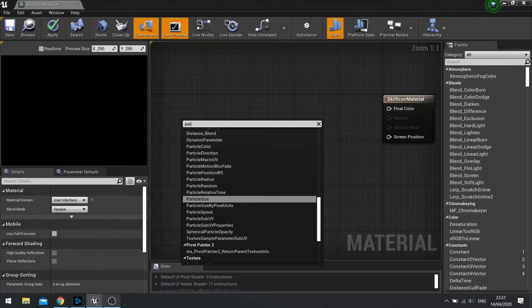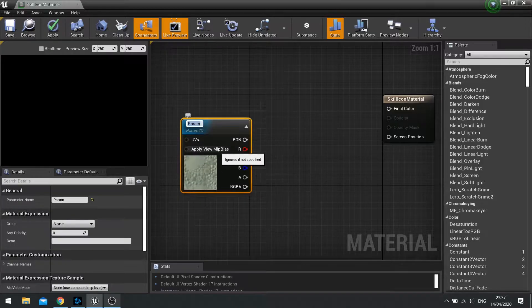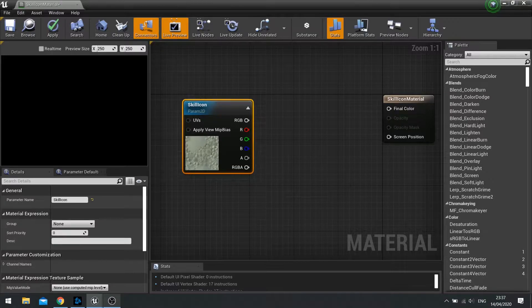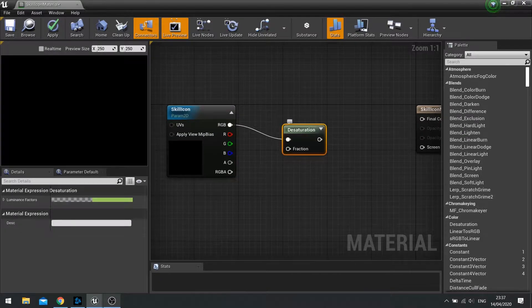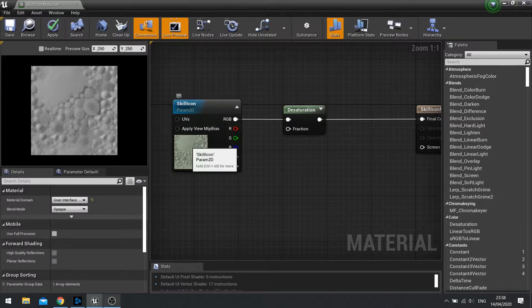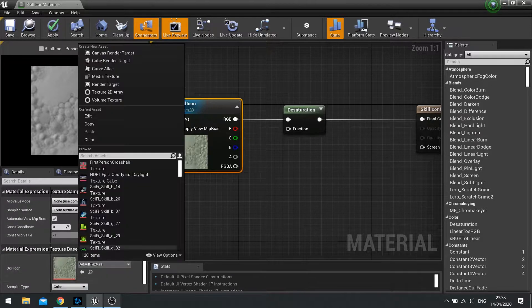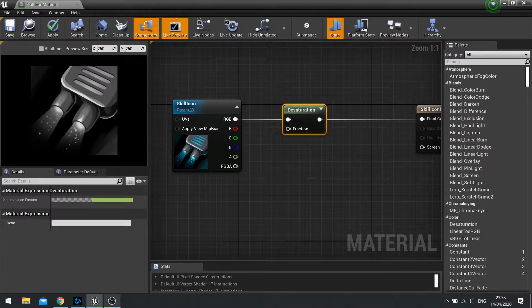Next we're going to right click and type in parameter - we want the texture sample parameter 2D. A parameter is essentially a variable in a material, so it allows you to insert a custom texture on a case by case basis. I'm going to call this one 'skill icon' - that's the name of the variable in my material. Next we're going to make it desaturatable. On the RGB pin, drag this out and type in desaturate, then plug that into your final color. You can see by default desaturation makes it black and white.